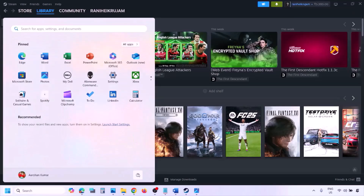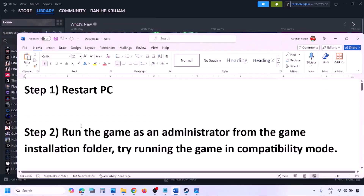Simply restart your computer — do not ignore this step. Just restart once and then check. If still not working, the next step is to run the game as an administrator from the game installation folder.